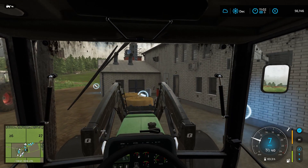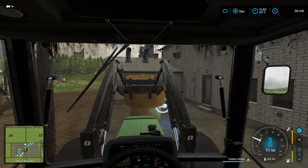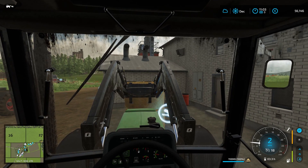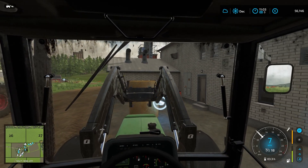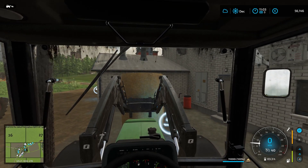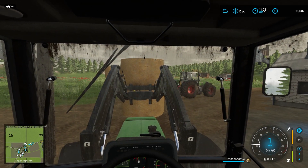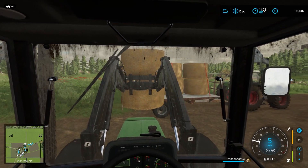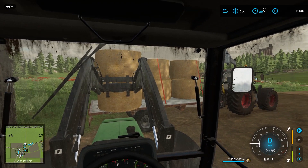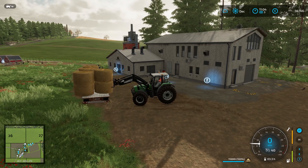We're going to load the final straw bales on the trailer. I kind of forgot that it's easier to do this in first person — maybe that was the reason why I was struggling all the time. I also noticed the sheep: we have another eight or ten that we can sell. They are at their max price, currently worth a thousand euros each. I need to switch to external camera or I'll push the other bales off.